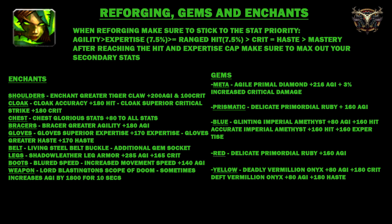Let's move on to reforging, gems and enchants for your survival hunter. Reforging allows you to modify the secondary stats on your gear. Stick to the stat priority: agility, expertise 7.5%, range 7.5%, crit, haste, then mastery. After reaching the hit and expertise cap, max out your secondary stats. On any gear without crit or haste, reforge the weakest stat into crit or haste as available. If crit is unavailable, reforge to haste.